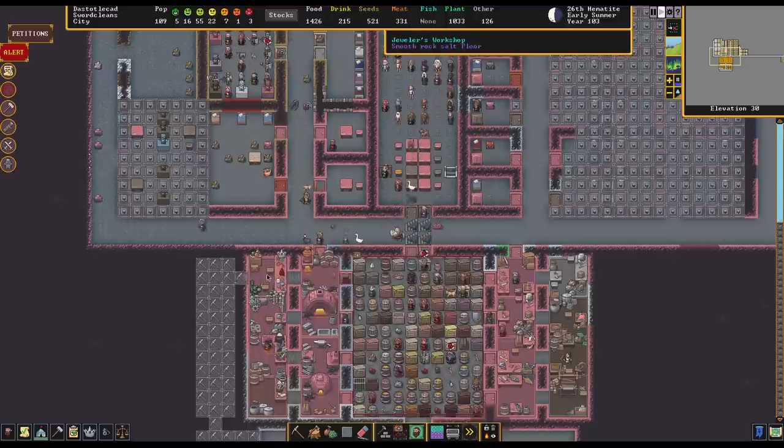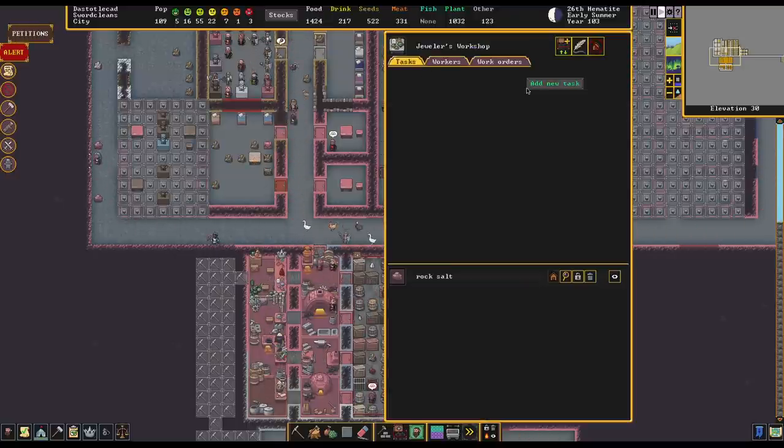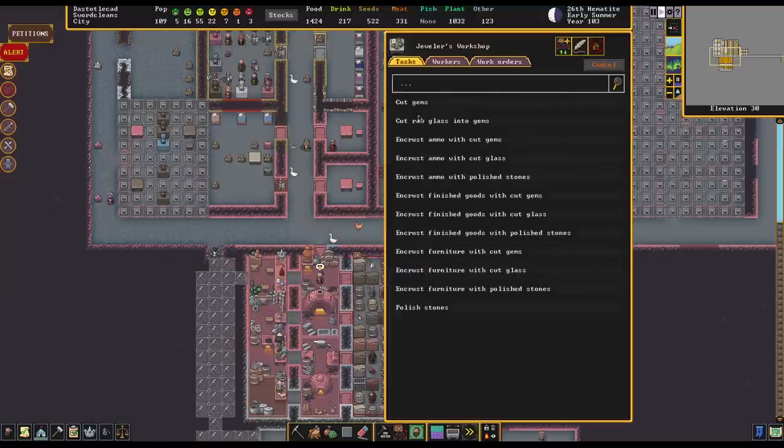The first thing we need to do is cut the gems — we don't need to do anything special for that. We want to set up a job to cut gems. We can click on the workshop, add task, put cut gems and repeat it. Now in previous versions of Dwarf Fortress, cutting gems was actually a little bit awkward because you had to set up an individual cut gem job for each type of gem you wanted.